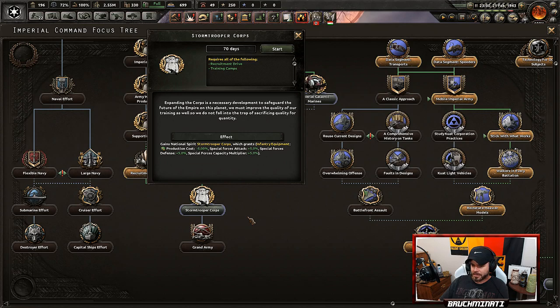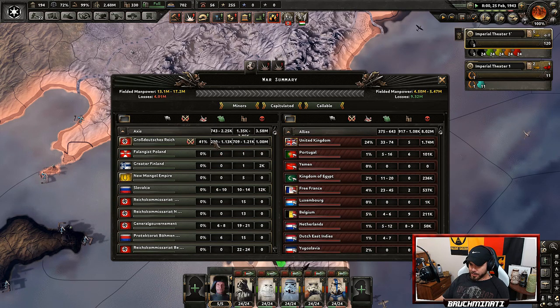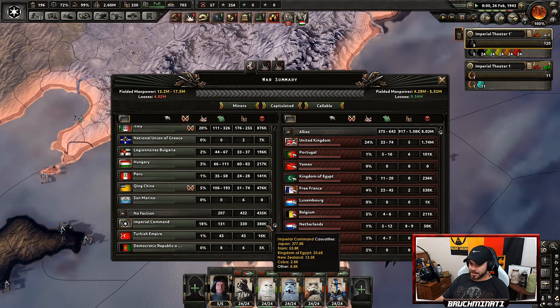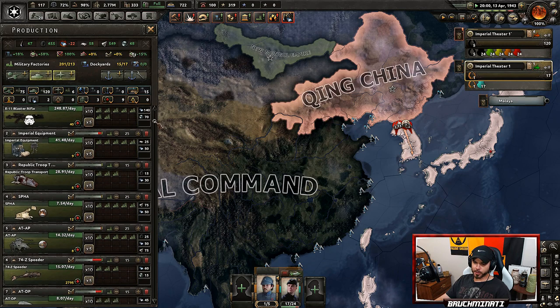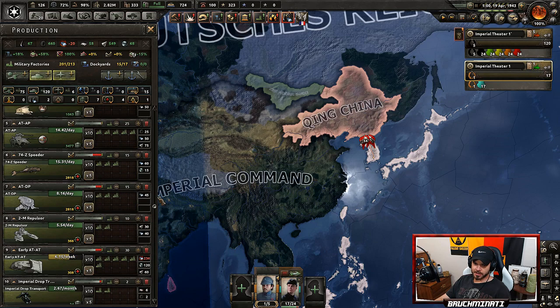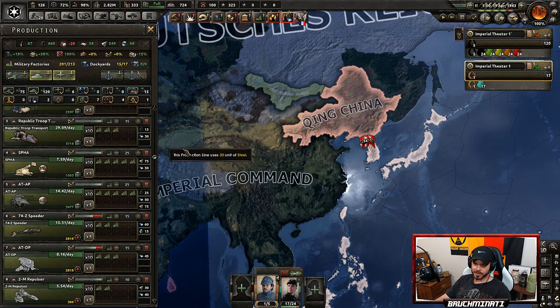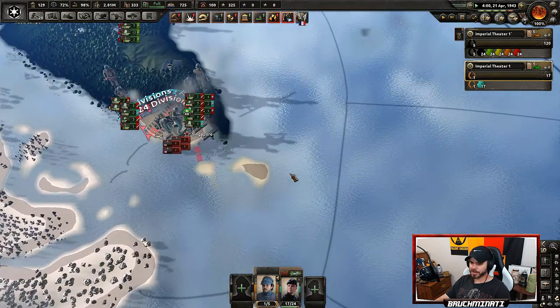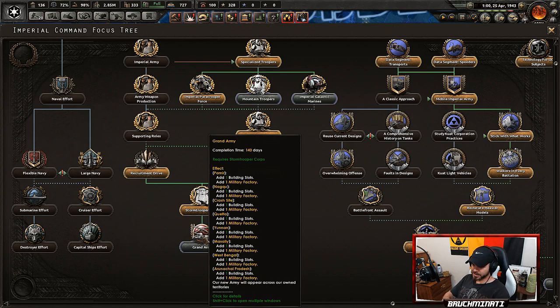Let's take a look at the war — Germany has lost a million troops at 41% war participation, while we've lost 380,000 at 18%. I'm quickly finding out I don't have the resources to keep multiple different templates going, so I'll have to make some hard decisions. I'm going to keep the walkers, get rid of the mobile artillery and anti-tank, and keep the two quick movers for infantry. We're just about done — Singapore is about to fall. Got the Stormtrooper Corps. Our new Grand Army will appear across owned territories — 140 days, it must be good.